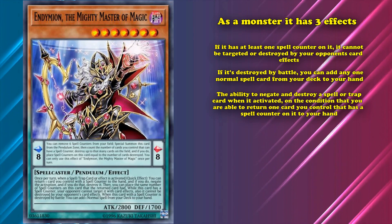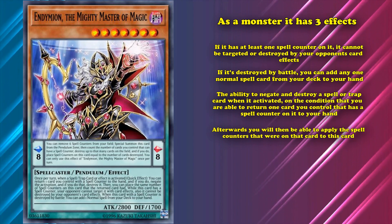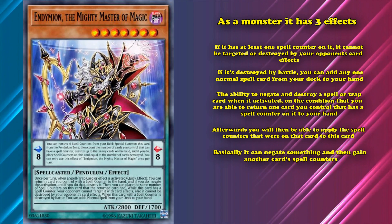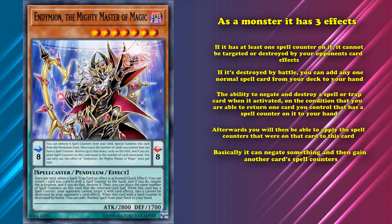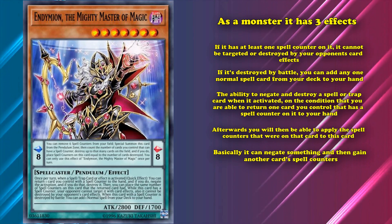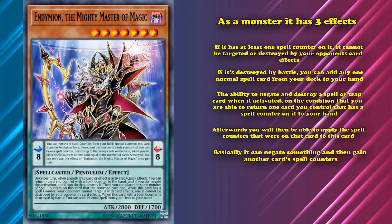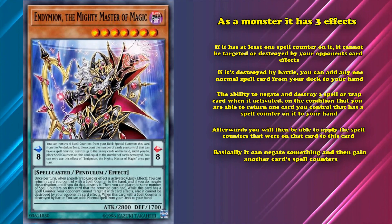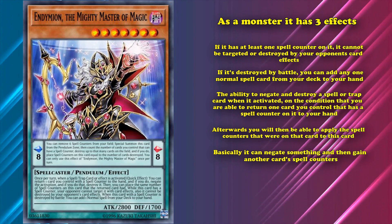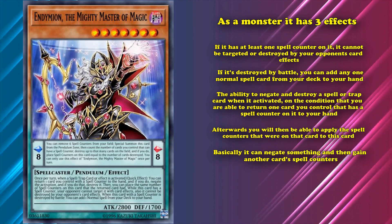Its other effect is the ability to negate and destroy a spell or trap card when it's activated, on the condition that you return one card you control that has a spell counter on it to your hand. Afterwards, you'll be able to apply the spell counters that were on that card to this card. So basically, it can negate something and then gain another card's spell counters, even though it doesn't actually use the spell counters itself on anything other than just needing one on it to gain its protection and floating effect.